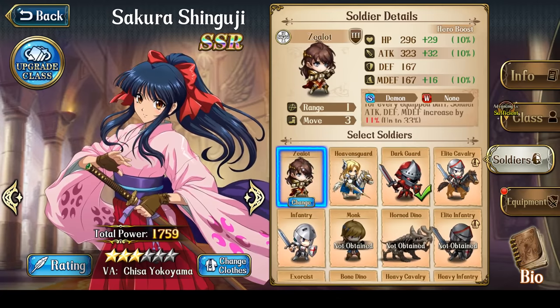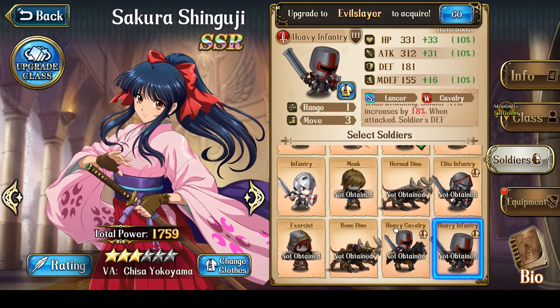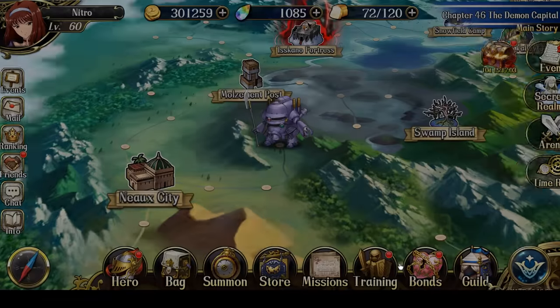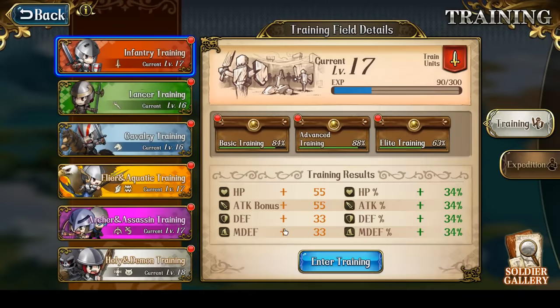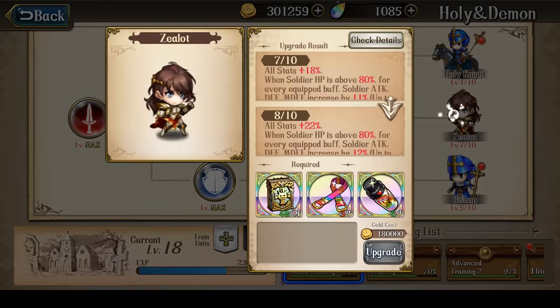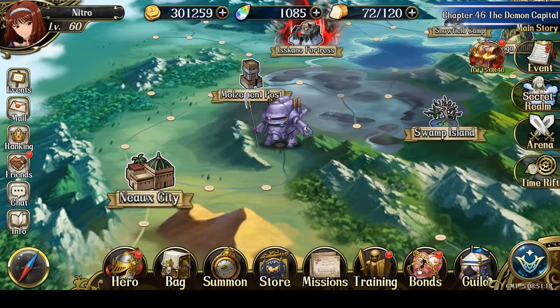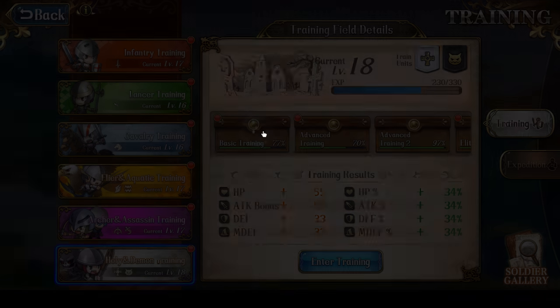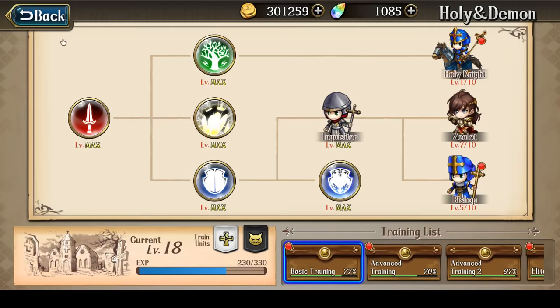Generally, I would say her best soldiers are Zealots and Heaven's Guard from her training ground, with Heavy Infantry as a third choice if you have them built up. I personally won't be using infantry soldiers on my Sakura, because leveling Heavy Infantry uses a lot of SSR items — I'd rather level Zealots to level 10. Notably, Zealots can be used by Chloe, Chris, and even Sakura as their best soldier, so three different characters share Zealots as their final soldier.